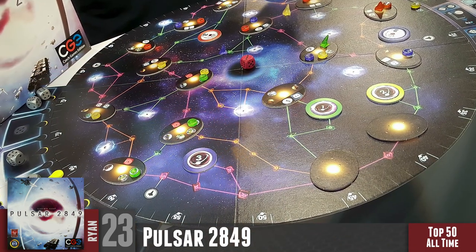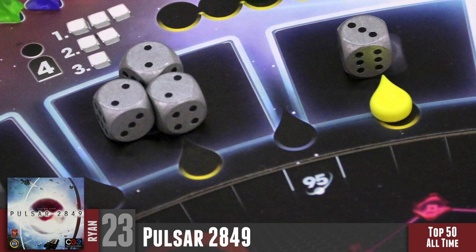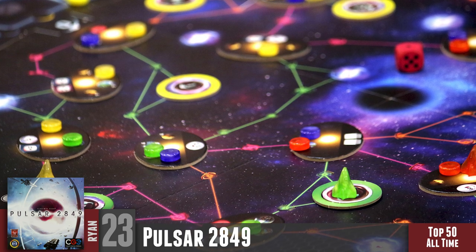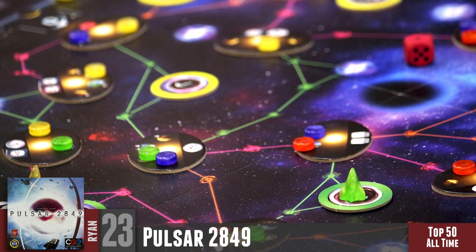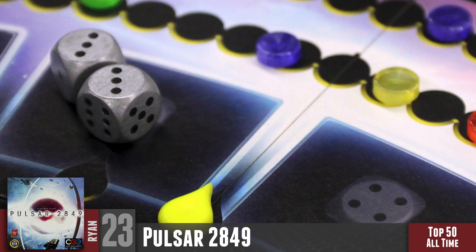My number 23 is Pulsar 2849 — what I'd consider a classic Suchi game by Vladimir Suchi, who also did Underwater Cities. It's a space game with dice drafting I love. You're moving your spaceship around, building space satellites, upgrading technologies, completing objectives, exploring planets, and leaving rings around pulsars that you can turn on for points. You can research technologies that trigger bonus actions — boosting abilities, gaining special dice. There's so much going on. Whenever I pull off a combo in this game I always say, 'It's so Suchi.' One of my favorite designers appearing multiple times on this list.